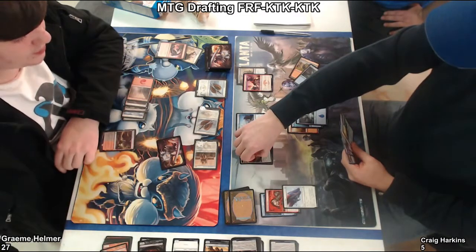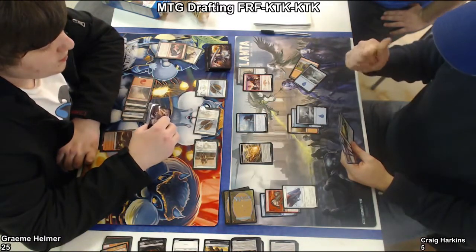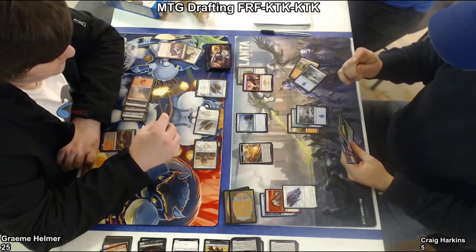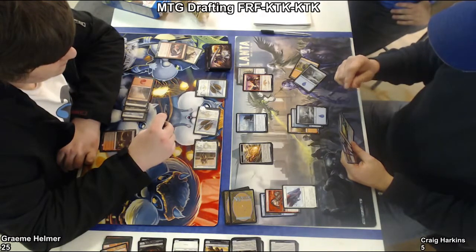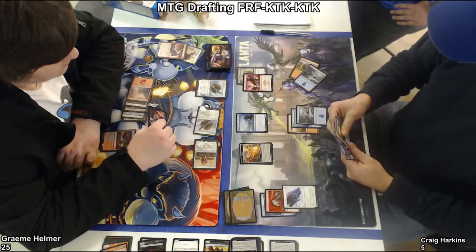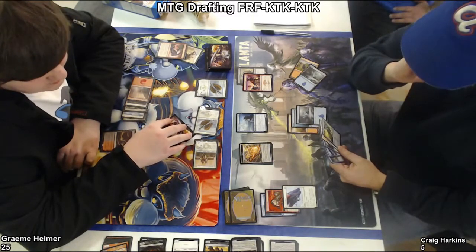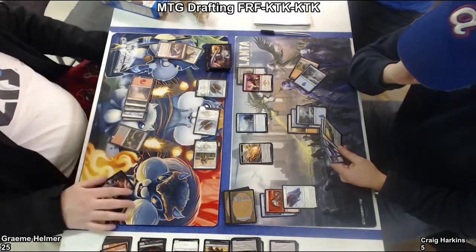Graham actually did take two damage from the morph, so he's at 25. But I just don't know if you can come back from this board state. Even if you have the answer for one of the creatures, he's got a bunch of big creatures now. This scale guard has been allowed to kind of run rampant — just be there for four or five turns, and he's made all of his creatures big. He's done his job, even if he dies right now.